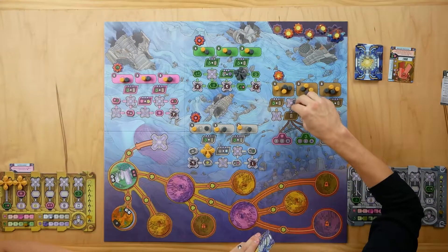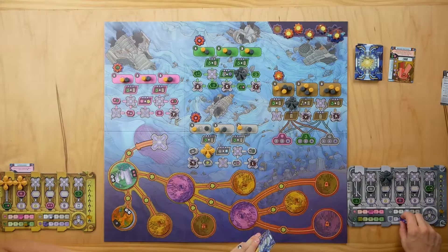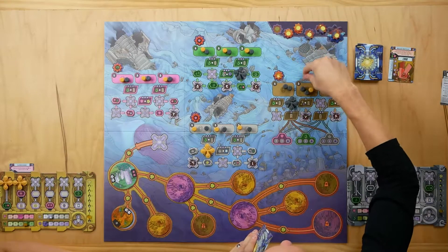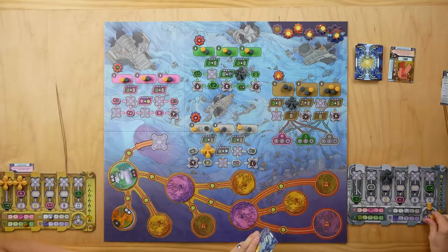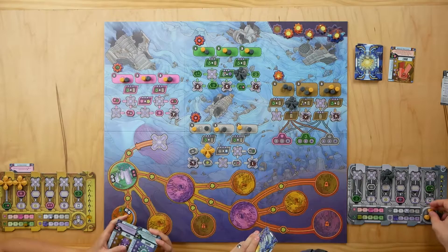I'm going to save some pods. I'll go here and spend one, two, three of the green resource — purple is a wild — and I'm going to save one, two, and three of my crew pods. Your turn.